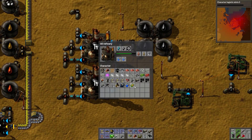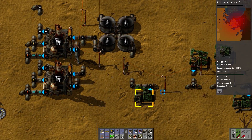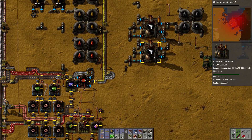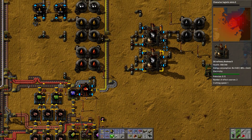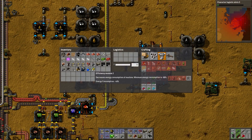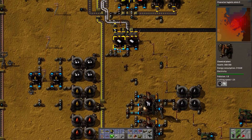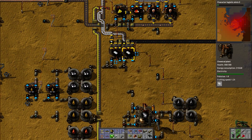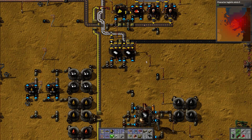These oil refineries are one of the worst things for pollution. It's ridiculous. If you put two efficiency module 2's in, you hit the 80% limit because efficiency module 2's do negative 40% each, so that is awesome. These things are terrible - look, like 210kW.